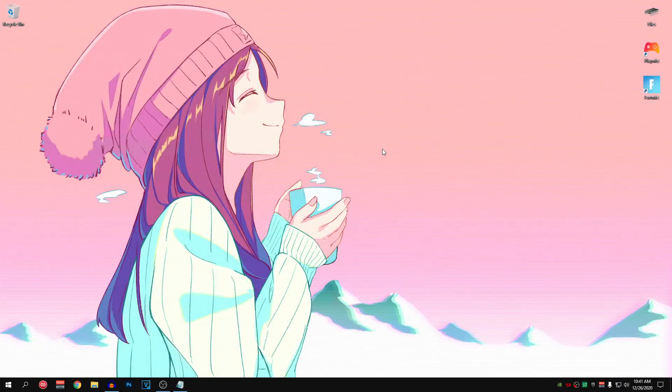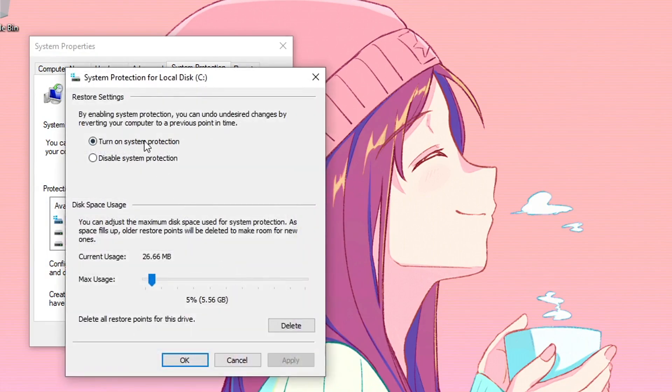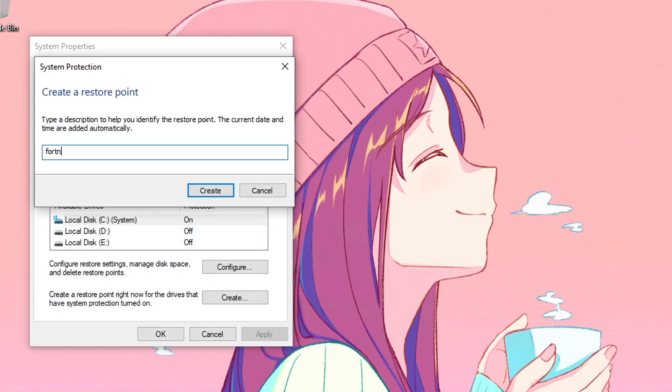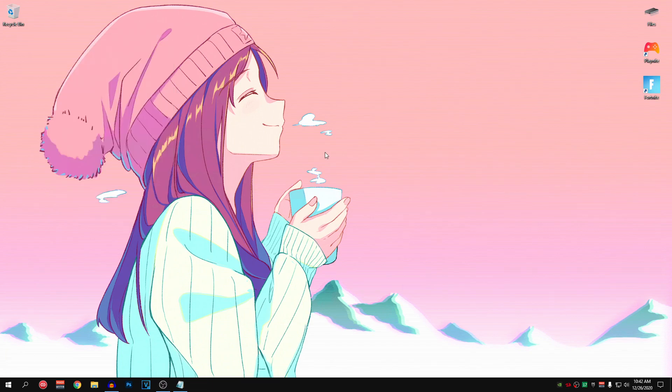Before applying any of the optimizations, I highly encourage you guys to create a system restore point. Head down to your start menu, search for 'create a system restore point', open it up, select your Windows drive, hit configure, turn on system protection, set the max usage to around 5%, then hit apply, hit OK, and click on create. Name it anything you can remember, hit create, and that's it.